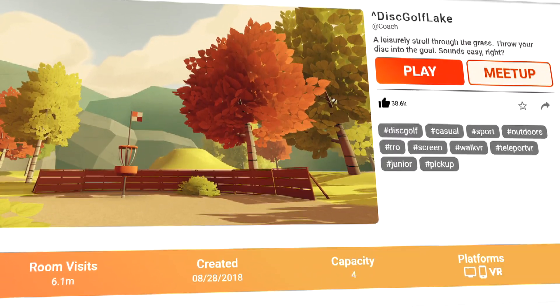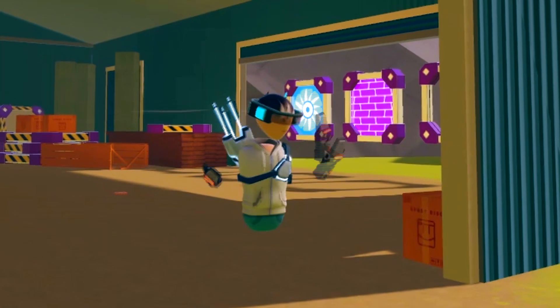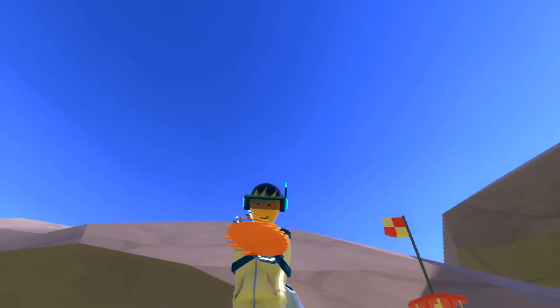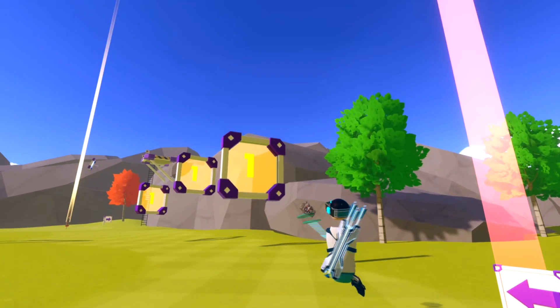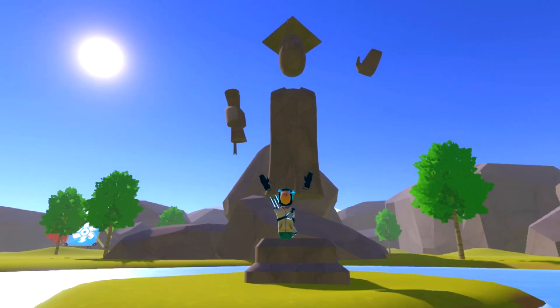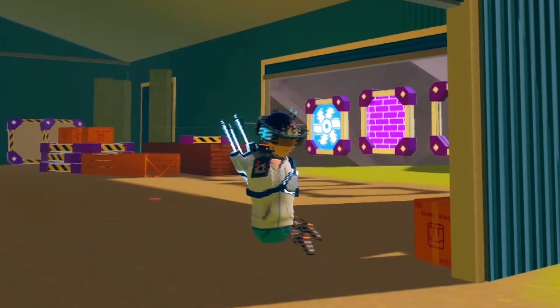Propulsion also holds its own counterpart, which is titled Disc Golf Lake, but I'm not going to get into that game too much because it's basically the same as this game, but without the fun. Platforms to climb, sprawling yet devious rivers, obstacles that give you more points if you hit them, and let us not forget these grand statues in the center of the ponds, which are fed by man-made waterfalls — all of this in one single package.